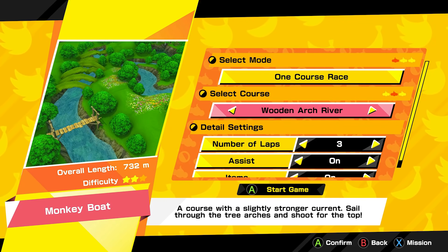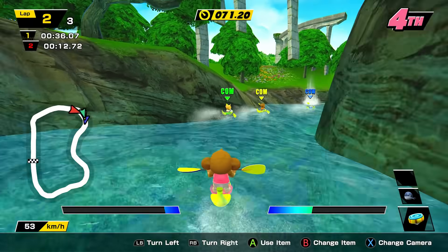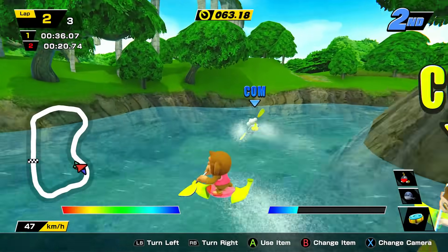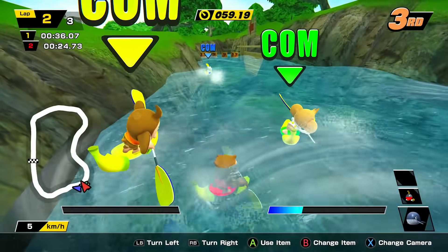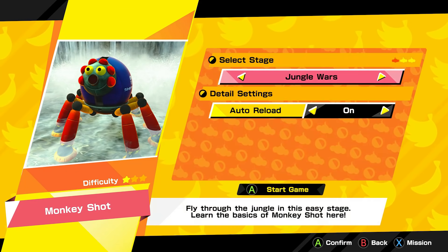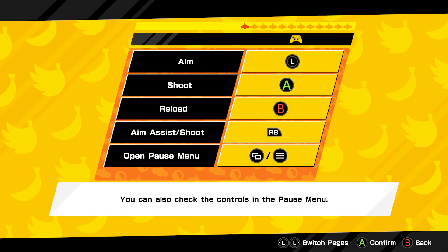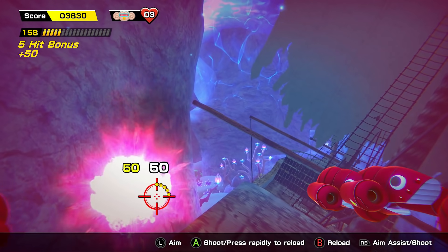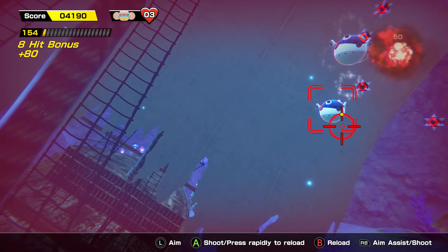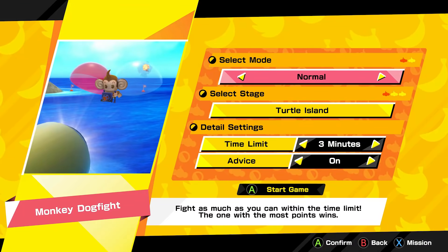Behind Monkey Target, Monkey Boat is probably my least favorite mini-game. Monkey Race was much better as a racing game. In Monkey Boat you're on a banana in a kayak-style boat game launching items at opponents — I just didn't think it was that fun. Another mini-game I didn't prefer is Monkey Shot. I didn't find it exhilarating — more of a chore. Graphically it looks stunning, but using a controller for a light-gun style game just doesn't work for me.